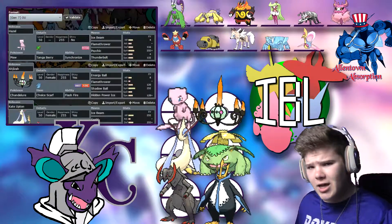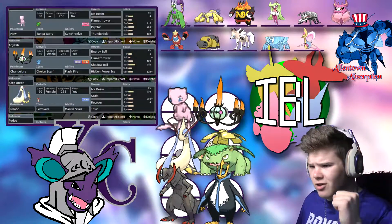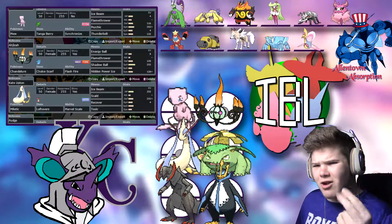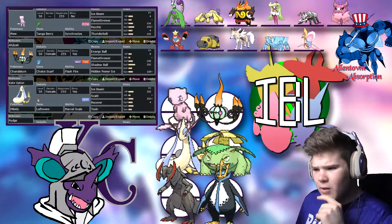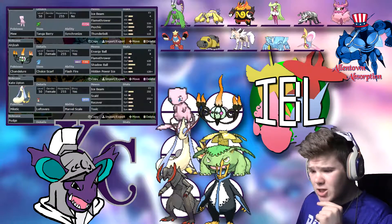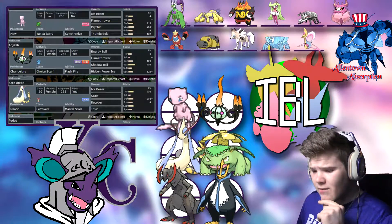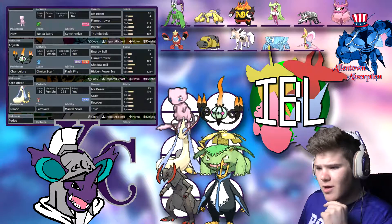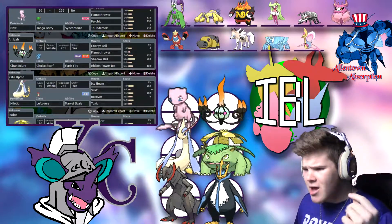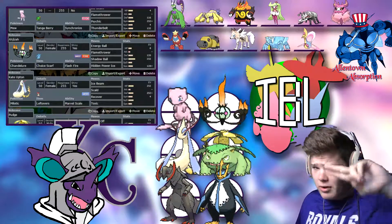That is the team we're bringing for Falcon and the Allentown Absorption. I've really enjoyed building it. We are on a two-game win streak currently, and I would love to continue that. This will be a tough match because he's got a good team matchup versus me, but we're bringing a very diverse team — literally no same typing — so hopefully we should be able to pull out a W. Anyway, thanks so much for watching. Subscribe, and let's go.